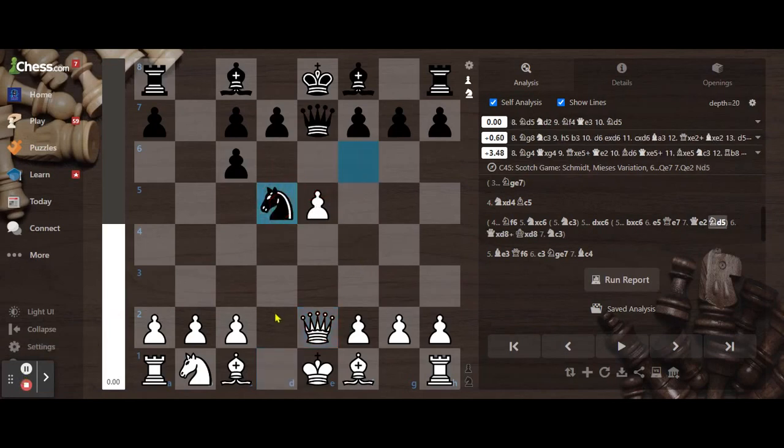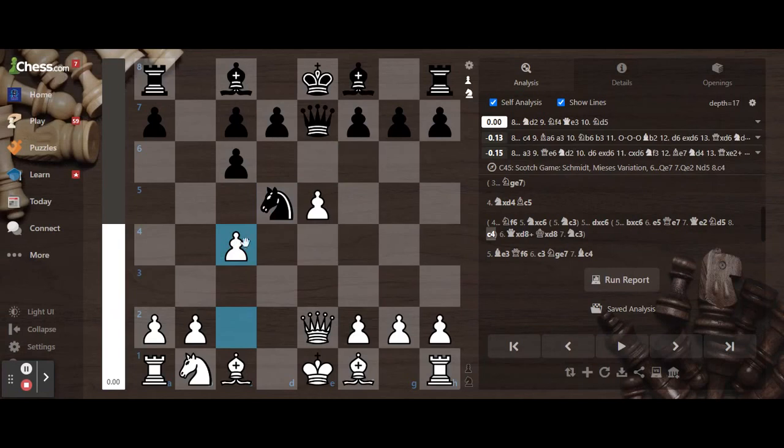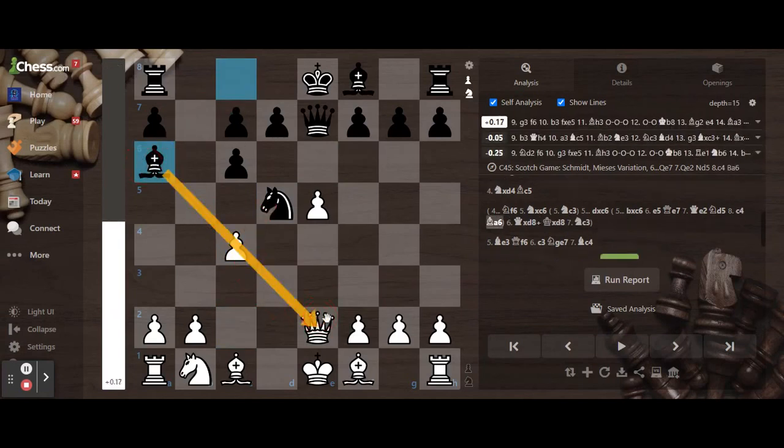After the knight moves into the center, you can play this, and this is the best move, pinning the queen. Thanks for watching, and I'll see you next time.